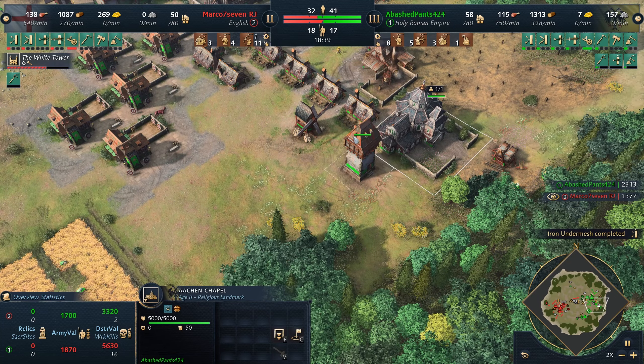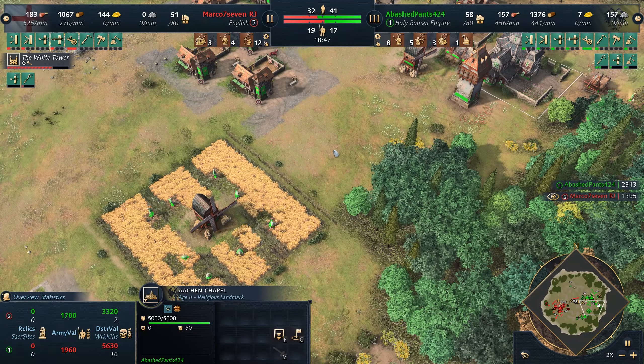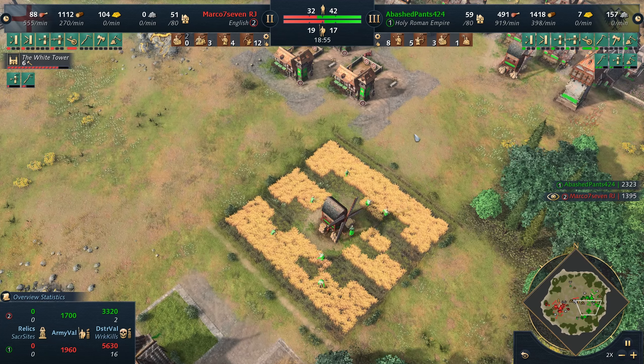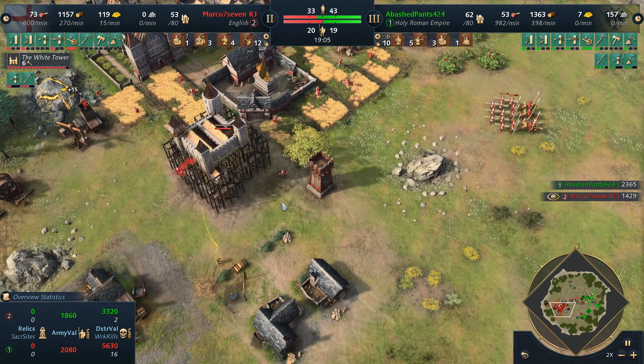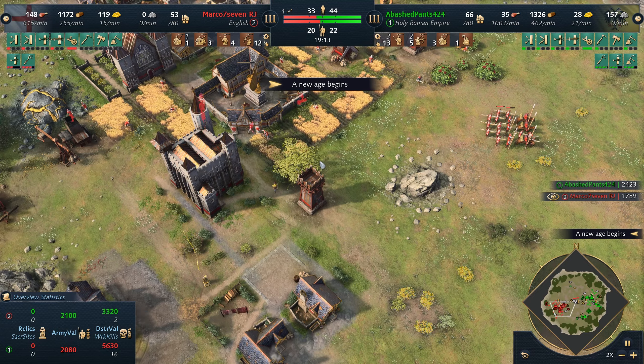Let's be totally real here — 40% extra gathering? That sounds OP. That sounds stupidly broken. Nothing like that exists elsewhere in the game. Abashed is just keeping the game interesting, because look at this pitiful little English — they only killed 16 of our villagers. We're still 10 ahead. What will he do? He can't stop us.